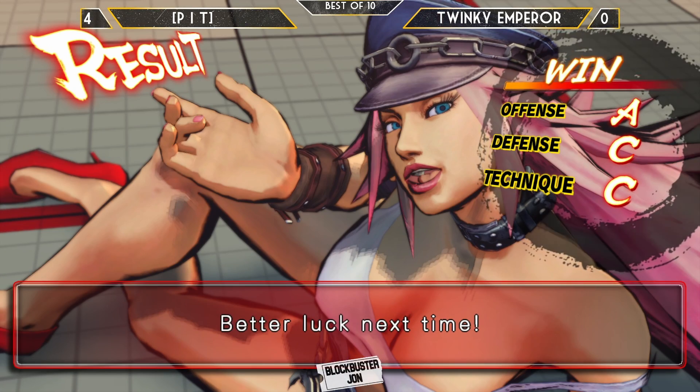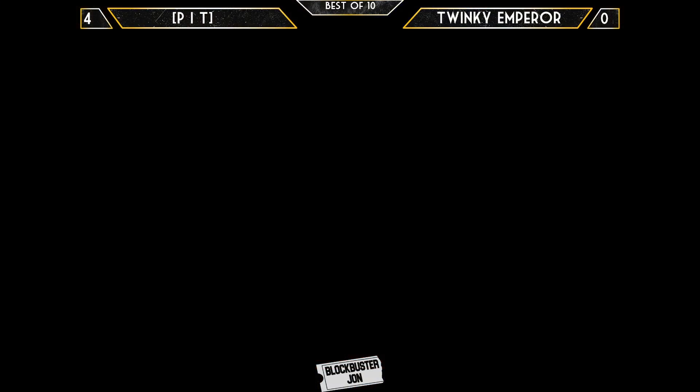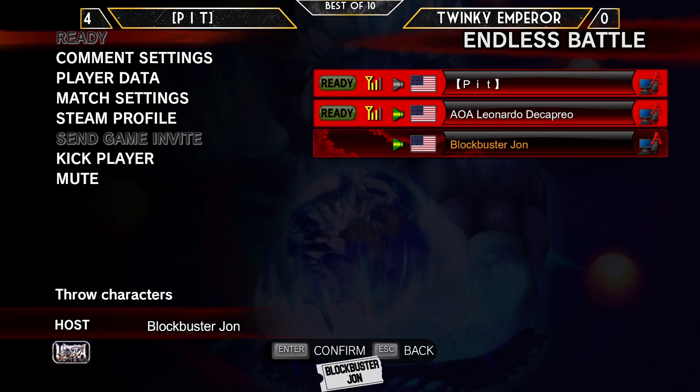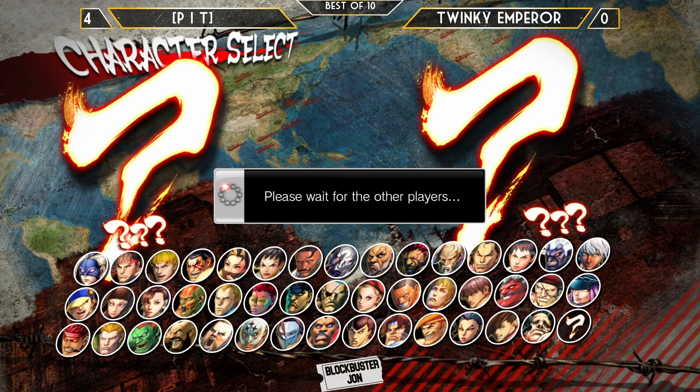Against grapplers man, you gotta play patient. Utilize your fireball with Ken. What you really gotta do against grapplers — I'm talking about Gief for instance — go to training mode. Set that training dummy to do normal pokes that Gief would do in a match and see what you can do to counter that with your own poke. You don't need to go in all the time. If you're up against a grappler, that's the difference between life and death, man.